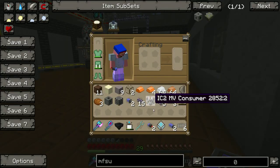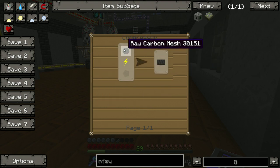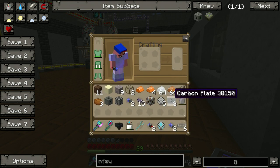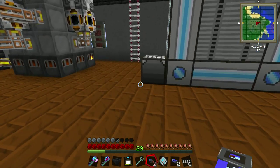The problem is when we want to make these carbon plates, we have to go from a finished product — combining the two things into the carbon mesh — and then the machine has to be smart enough to know it needs to take that and flatten it in the compressor to make the carbon plates. The way you do it is you need to make one of these first.